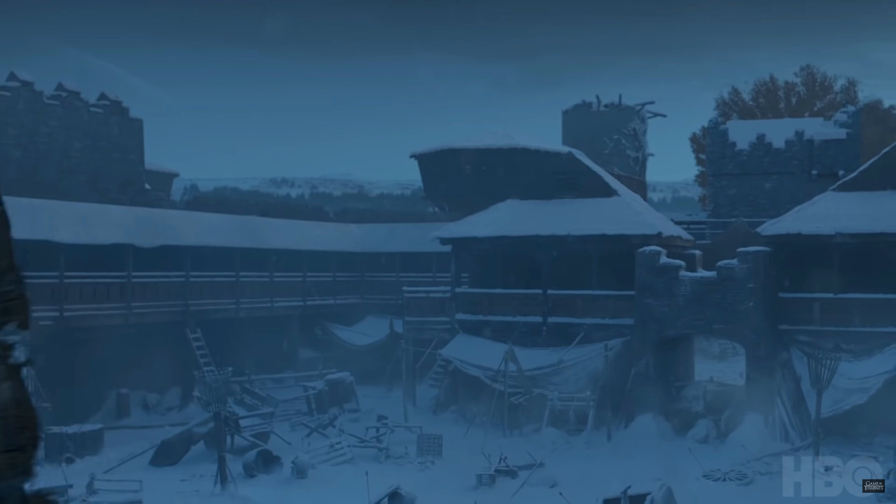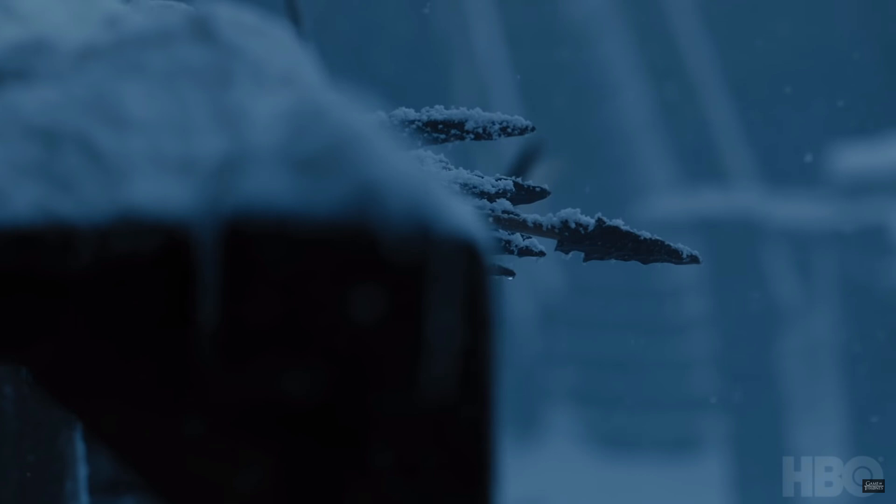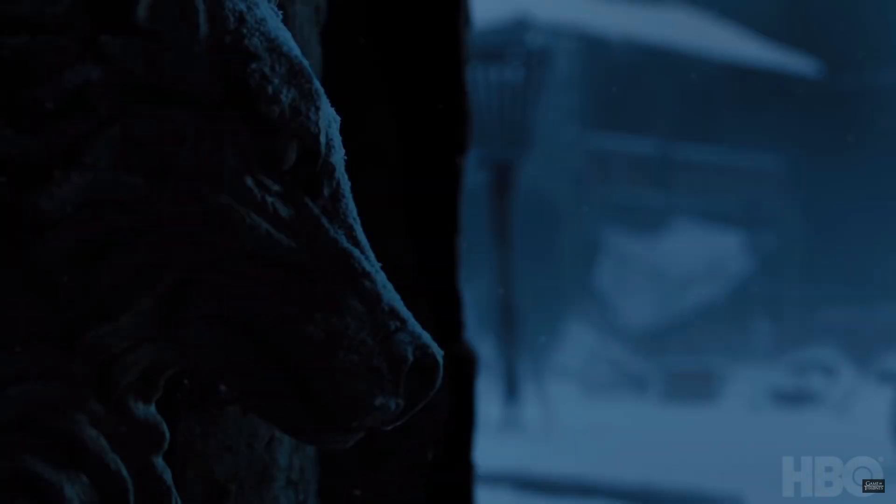First, we have a Stark banner flapping in the wind — battered and torn. The camera pans wide and we see a completely destroyed inner courtyard of Winterfell, with debris lying around. The camera then pans to the side and we see a Direwolf statue guarding the Winterfell crypts, and a broken door on the walkway that wraps around the inner courtyard. In the midst of all that wreckage, we start seeing recognizable items belonging to our favorite characters, abandoned and covered by snow.